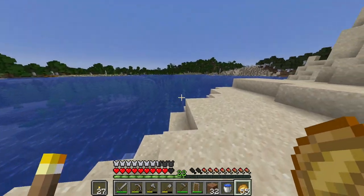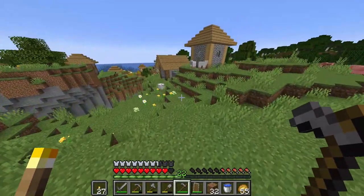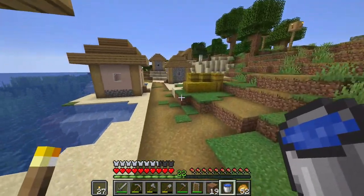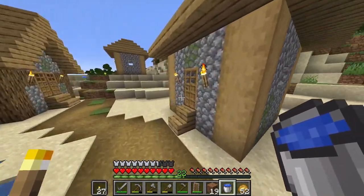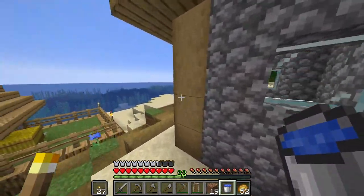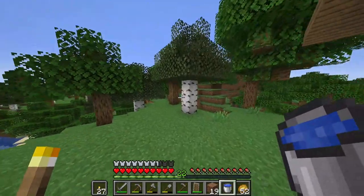We'll continue building the thing. Alright, we're at the village. It's kind of a basic village, not very interesting. We got some sheep and some houses. They have no stuff to steal — how sad. It's devastating. You had one job to do, just one job. You failed. Alright, let's just leave.